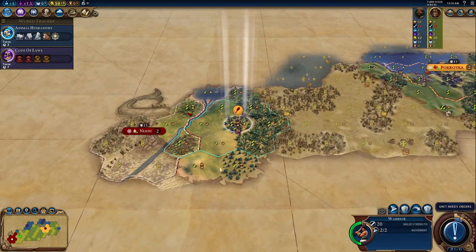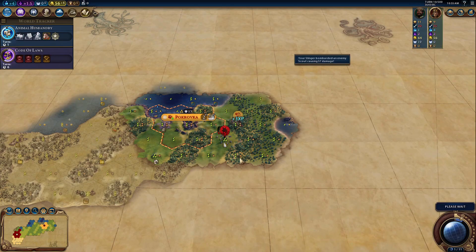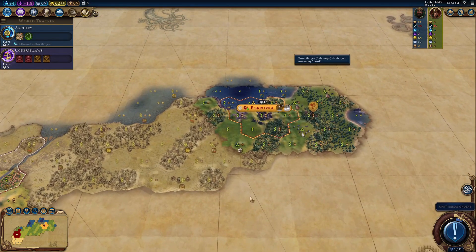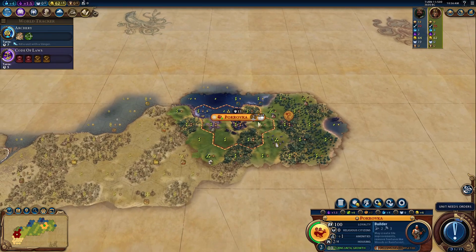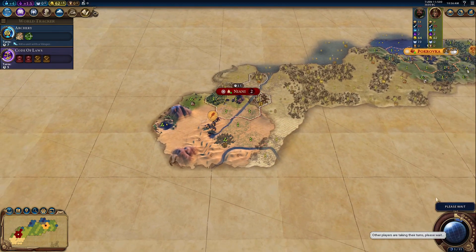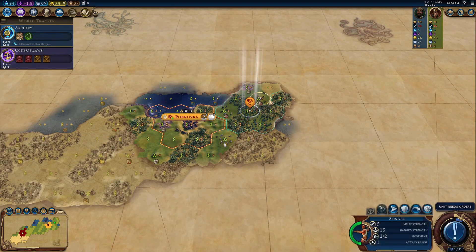We'll get the builder out. Seven turns until an archer. There are horses here and here — I'll be able to buy two horse tiles and the builder can work two horses. We boosted archery — perfect. There's an ancient ruin, and we got irrigation from it. I'll keep the scouts moving to find all the civs at once.